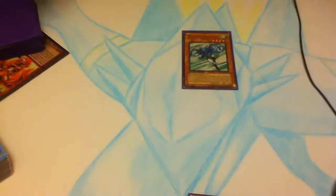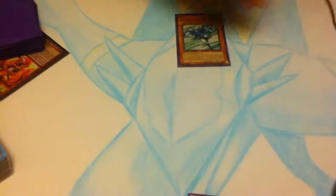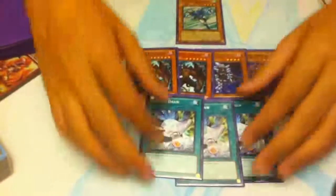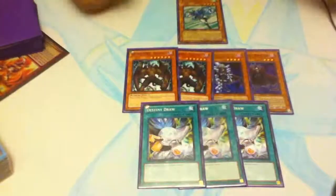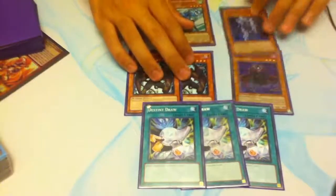The number one thing I had the most problem with when running the deck was how to use Stratos. Stratos is really simple — he searches out everything — but the question is what do you want to search out. Let's go over my destiny draw engine. These are my cards and the D-draws as well. Let's say opening first turn you have Stratos but no D-draw. What a lot of inexperienced players like to do, and what I did as well, was search out Diamond Dude.